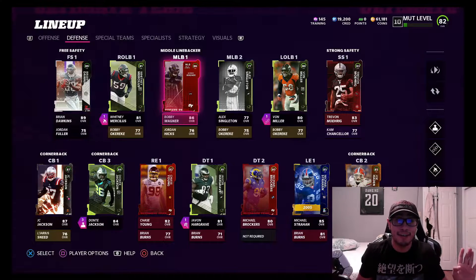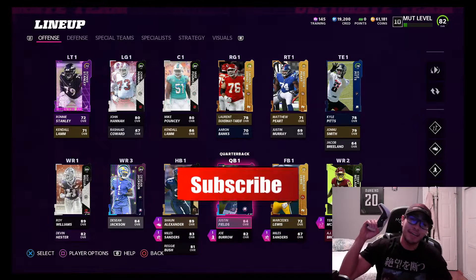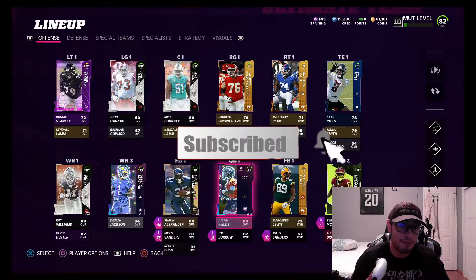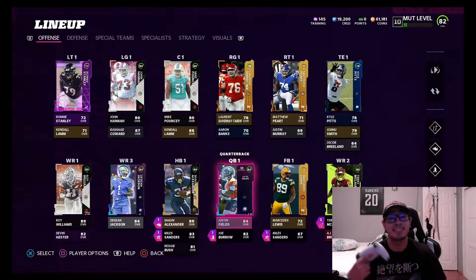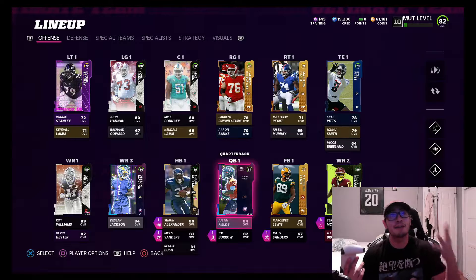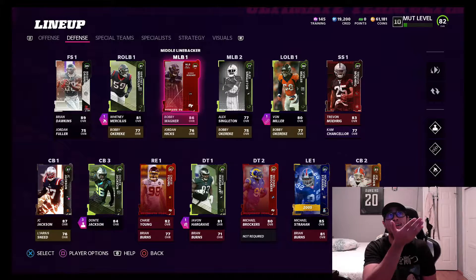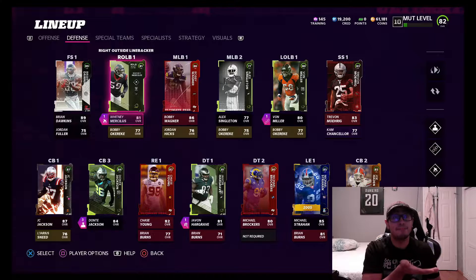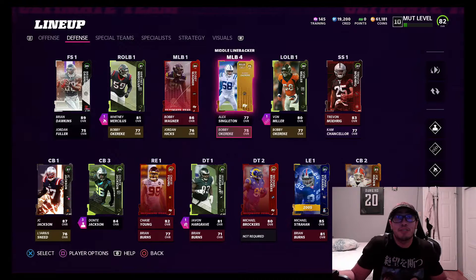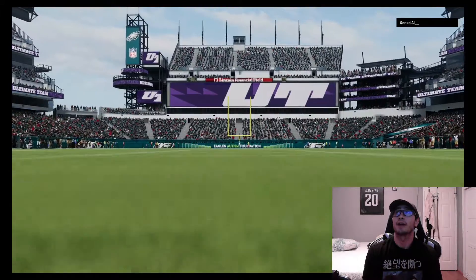That's the only upgrade we're gonna make right now. Before we jump into a match, remember to hit the like button, and if you're new to the channel hit that subscribe button for more Madden Ultimate Team content — it really helps the channel. You know the squad: we've got our wide receivers, Roy Williams, Brian Dawkins from that other NAT pack, and our defense is looking pretty solid. Let's jump in — we're going up against Sensei Al.